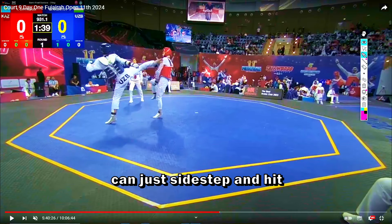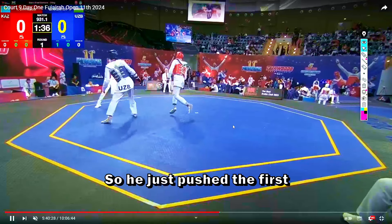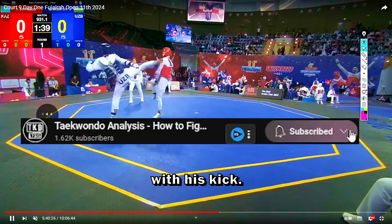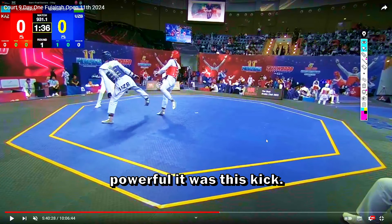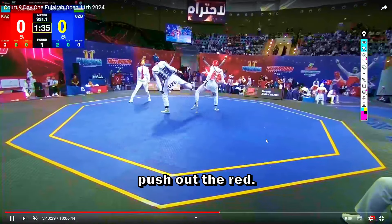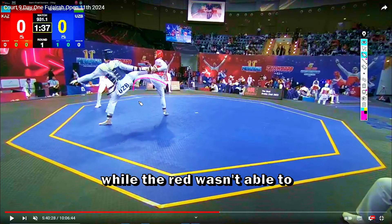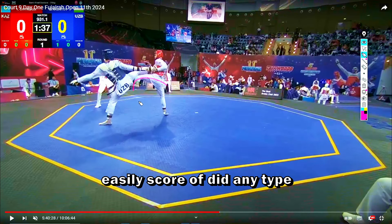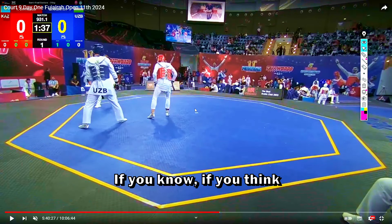When you push the opponent into the corner, you can just side step. And it was a beautiful side kick from the blue — this attack is really beautiful. He was really aggressive with this side kick. We can learn how to use the side kick; look how powerful it was. He was able to push out the red. The reason why blue was able to land this side kick while red couldn't do anything is because they are close — both in range — but blue was faster.